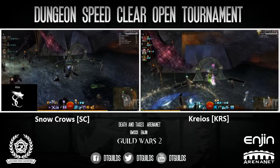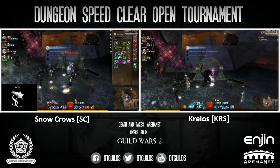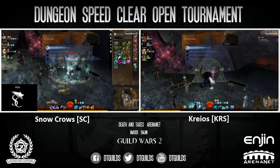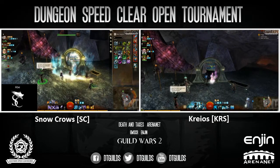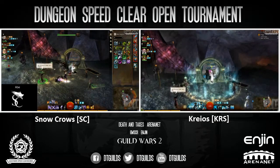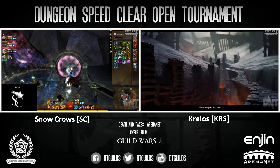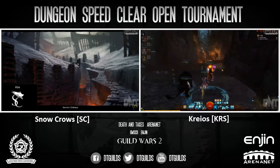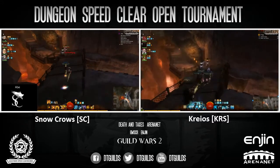Teams are off. There they go. Most likely the teams are going to stack Swiftness. Looks like they're doing it with Ellie for Snow Crows, and they're doing it as well for Cryos. So it looks like Cryos is through the portal, and Snow Crows is now as well.